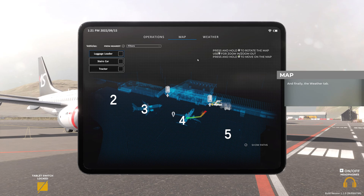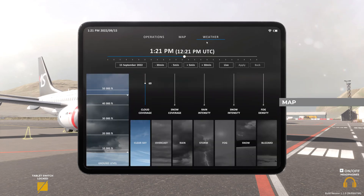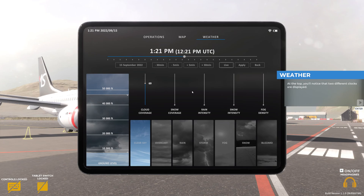And finally, the weather tab. At the top, you'll notice that two different clocks are displayed. The first one from the left displays the local time at the airport, and the second one shows UTC time, which is used as a common time zone in aviation. UTC time is calculated relative to the prime meridian passing through the famous town in the United Kingdom, Greenwich, which is also known as the center of time.